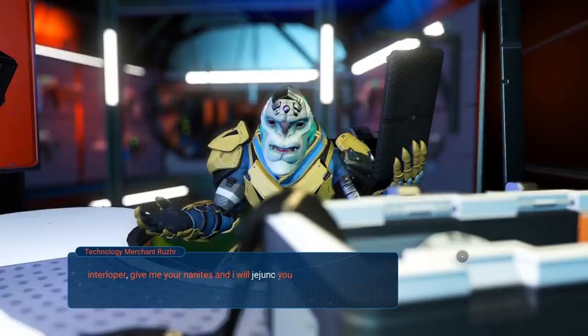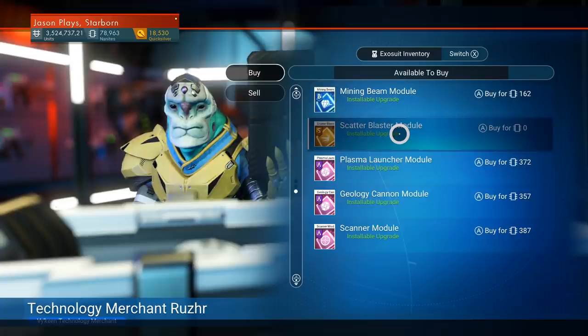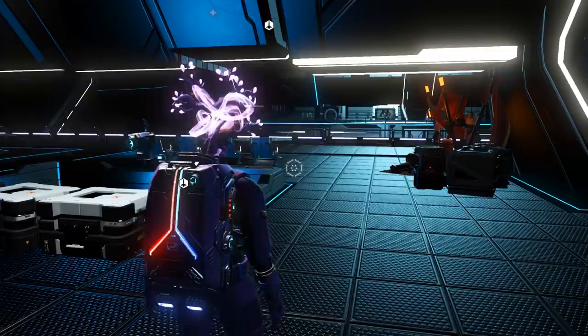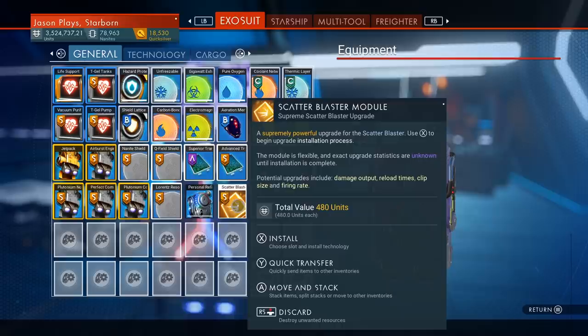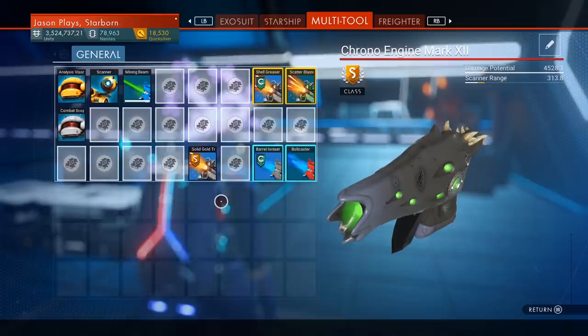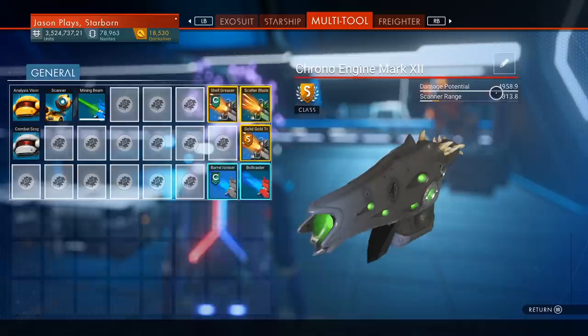Depending on your space station, you might not get lucky and might not have it, so you might need to search different space stations. But I have it here. Going down — I have a Scatter Blaster S-class right here. You buy that for 594 nanites. You're going to need a lot of nanites to do this. I have my upgrade right here. To install it, hold down X on Xbox or Square on PlayStation and it'll let you install it.